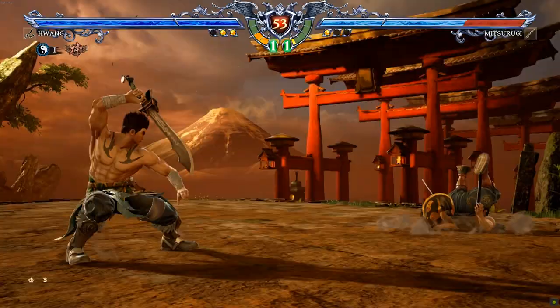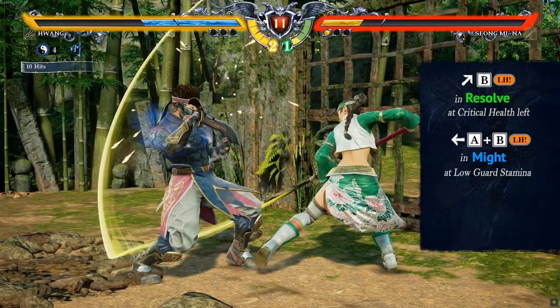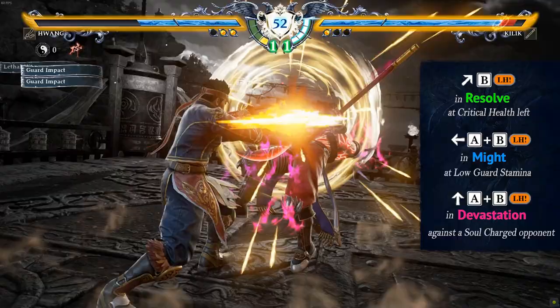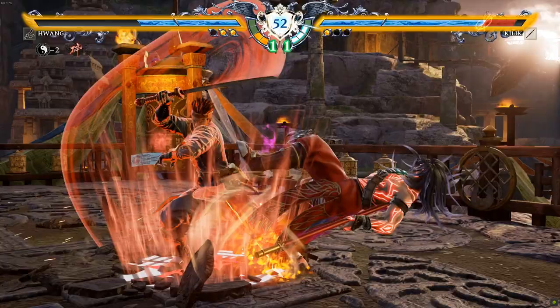9B in Resolve at low health. 4A+B in Might at low guard stamina — since it also parries verticals, it's a great counter when your opponent tries to crush your guard. And 8A+B in Devastation when your opponent is in soul charge state — it's a deadly counter if you resist impact their soul charge and then drain all of their soul charge timer in the combo.